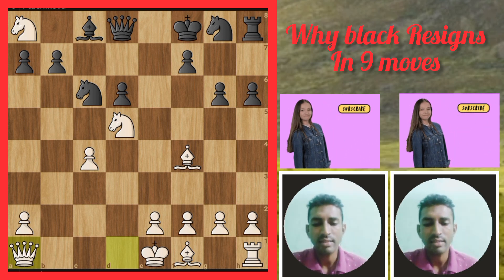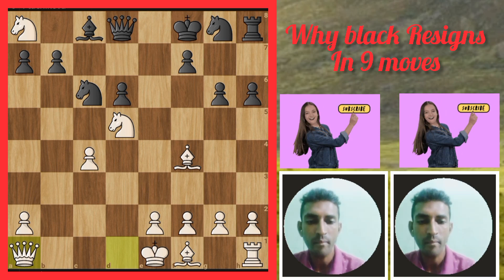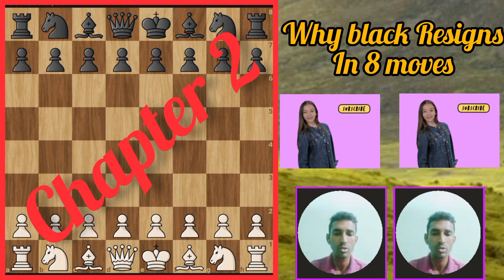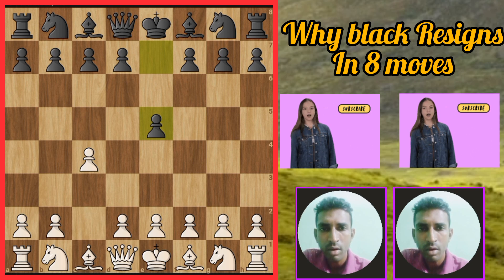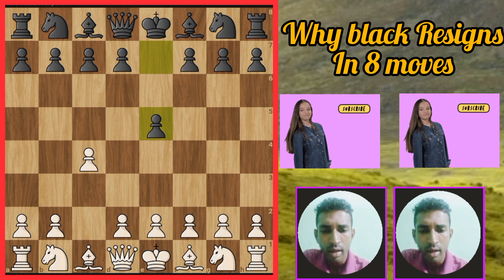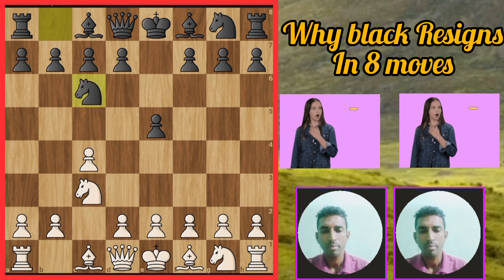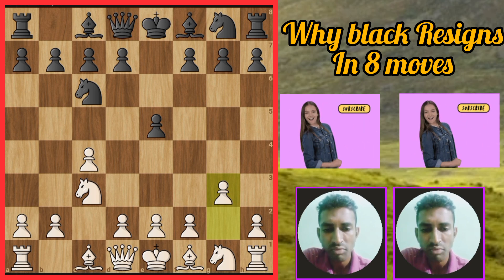If you enjoy this video, please subscribe and press the bell icon. Thank you. Chapter two: why did black resign in eight moves only? Let's start — c4 English Opening, e5, opening the queen and bishop outside. Then knight c3, and black plays c6. Next move g3, next move knight f6.